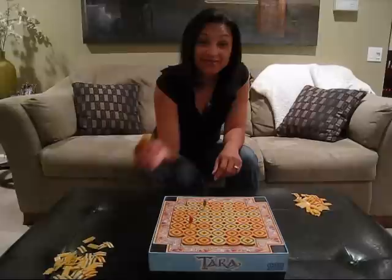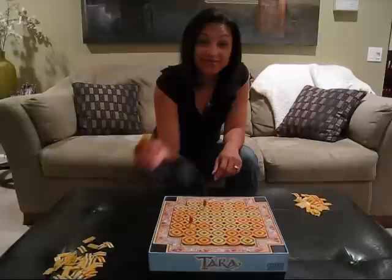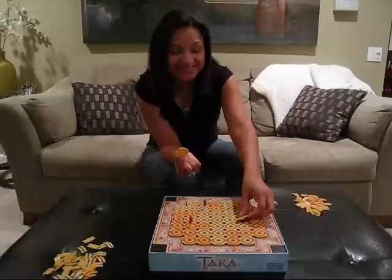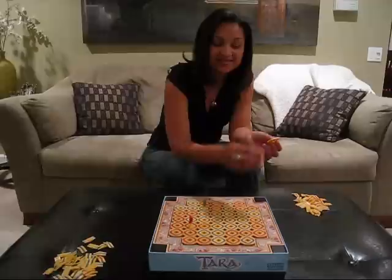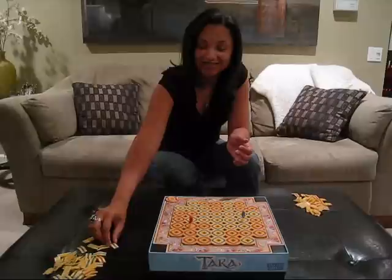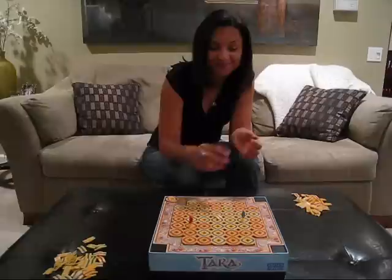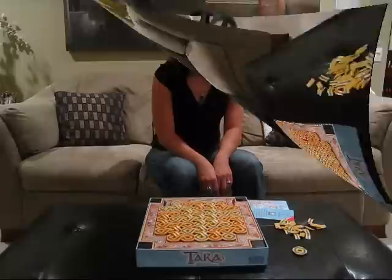This goes on until the entire board is full of ring forts and one piece is left over. Then the battle begins. The battle stage consists of three steps. First, you take your piece and replace it on the board where your opponent's piece is. Then move your king into the new place. And finally, you get to build a bridge. Place a bridge over any two of your colored ring forts, and that protects and locks in your kingdom. Then it's your opponent's turn, and they do the same three steps.